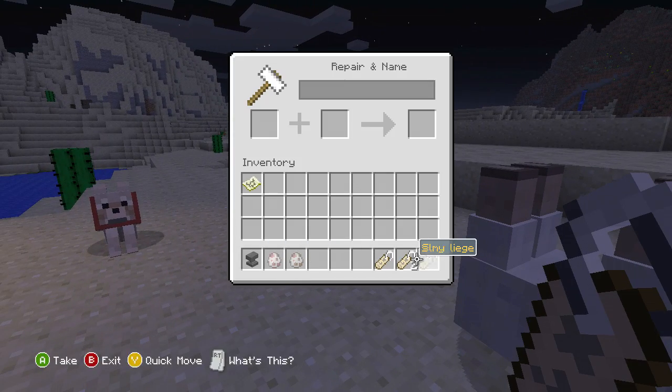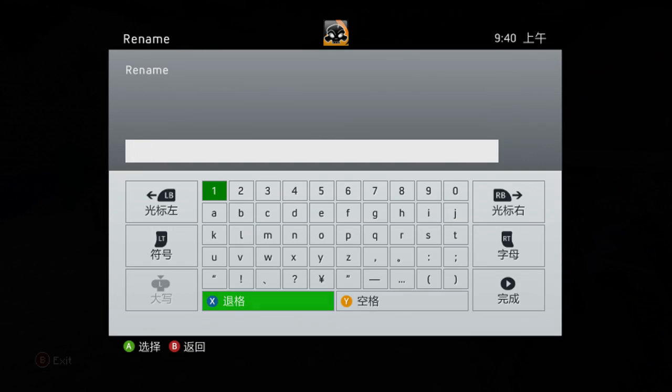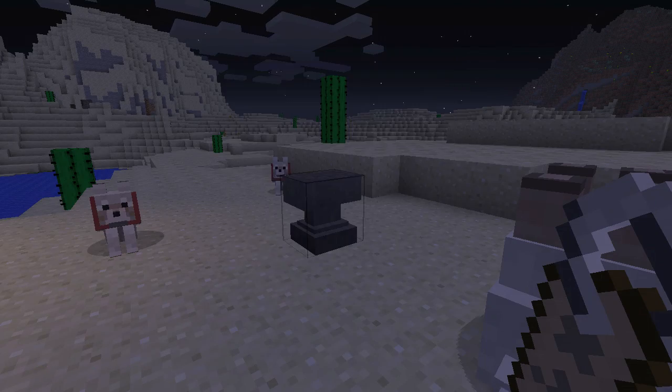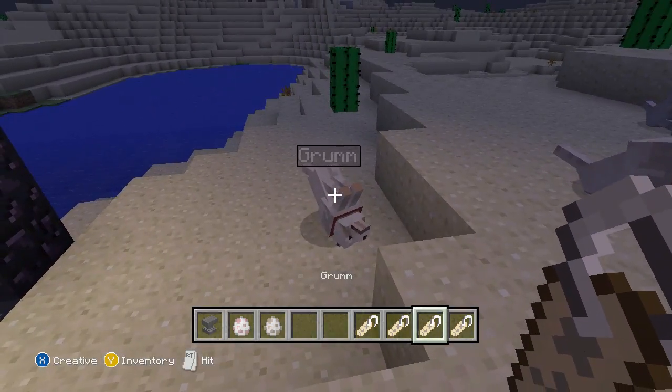The other name that works is 'Dinnerbone'. Let me show you that — yep, that works just as well. You probably notice I'm doing this in Chinese, and there's a very good reason for that — I think it's Chinese, I'm not really sure. I'll explain that later; it has to do with the other two nametag tricks, so it is kind of important. Dinnerbone — there we go, that's how you spell it, and it works the same way.